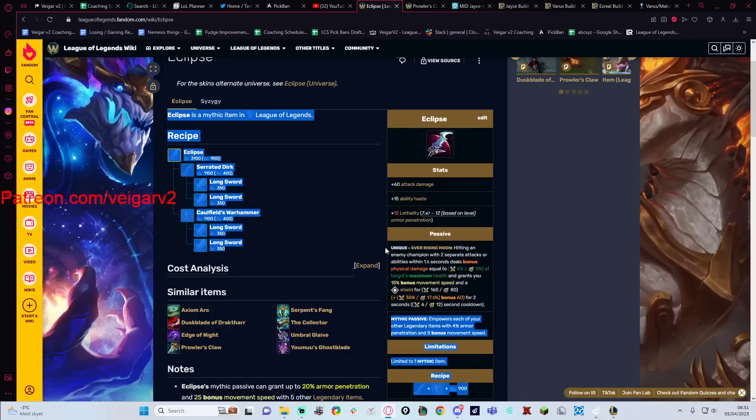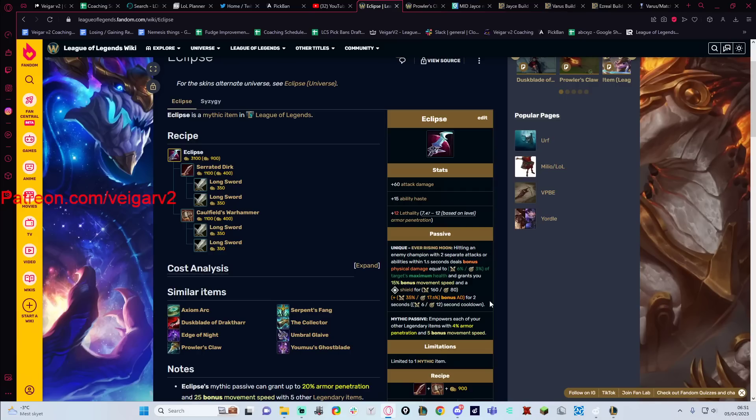The only thing you're buying is this proc. And that is literally all you have to think about when you decide: do I want Eclipse or do I want Prowler's? It's just — is this proc going to be valuable? I'm going to show you two games of Jayce that I think should have been played with Prowler's.